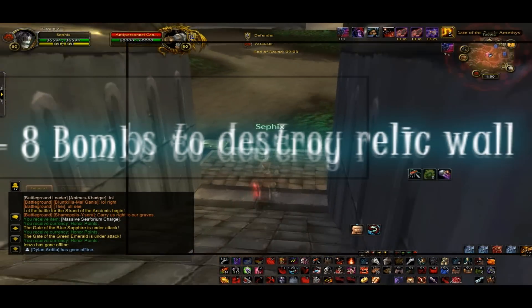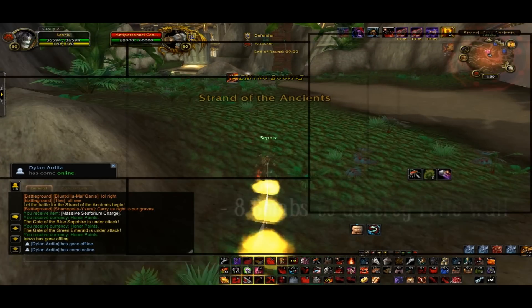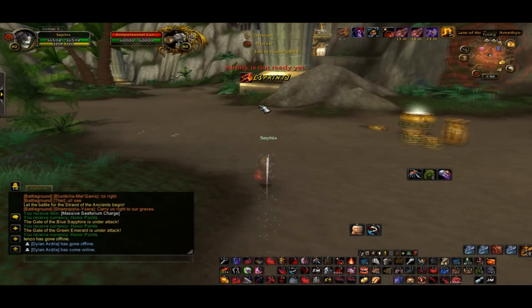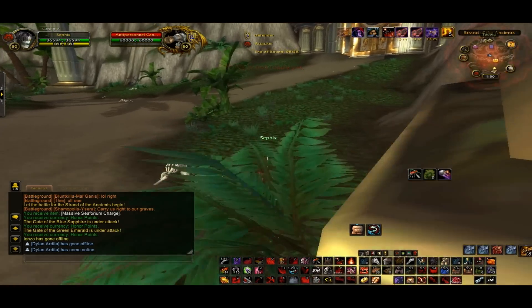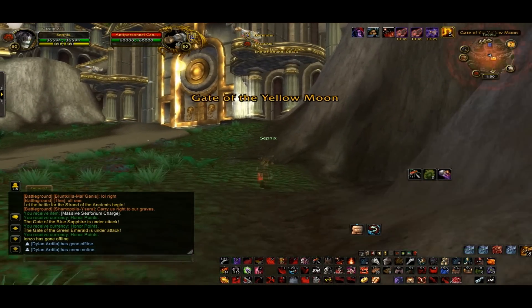It takes about 8 bombs to break through the Titan Relic. So if you have a group of 4 rogues, you can just make 2 trips and it will be a lot faster. This one's kind of tricky — you just have to angle it right.